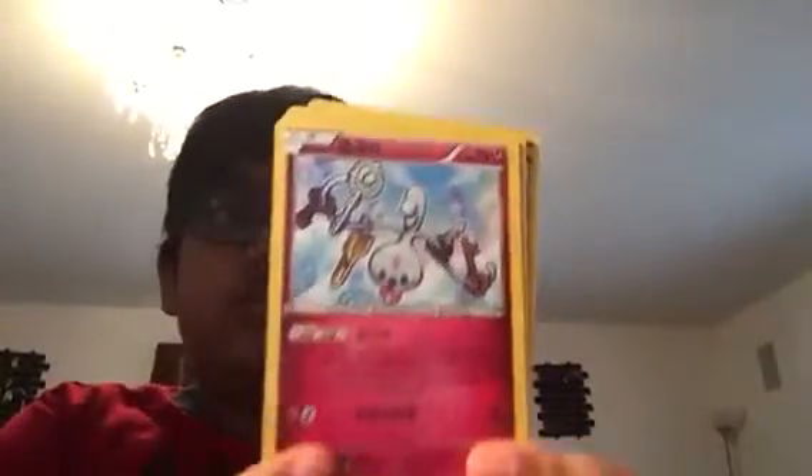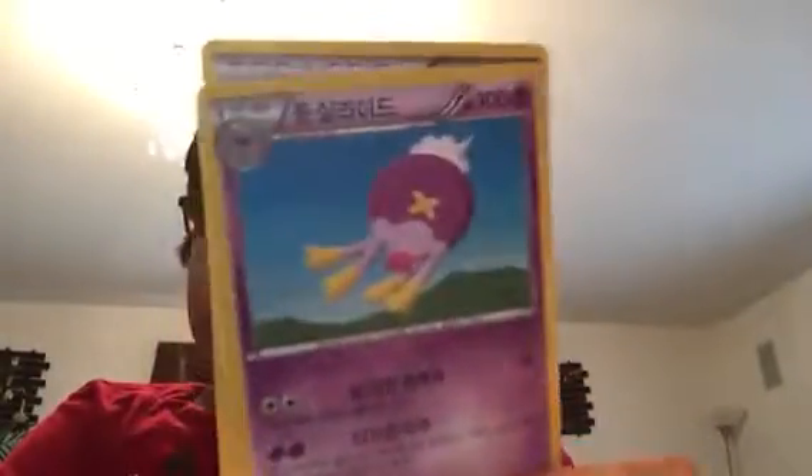Okay so first card I got is a Lickitung, a Clefairy, a Litleo, a Drifblim I think, and a Ninja Boy — cool, Ninja Boy. Okay, next pack.